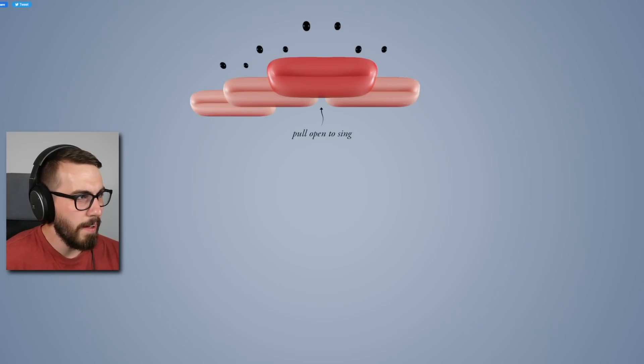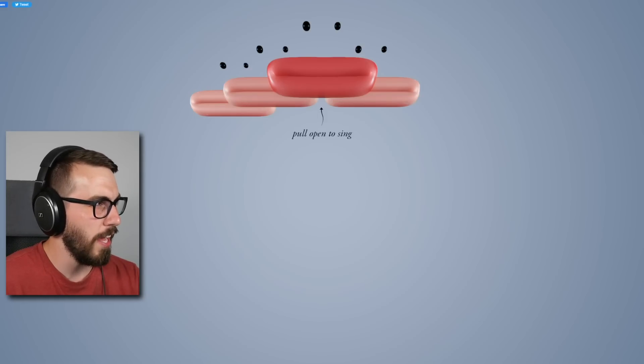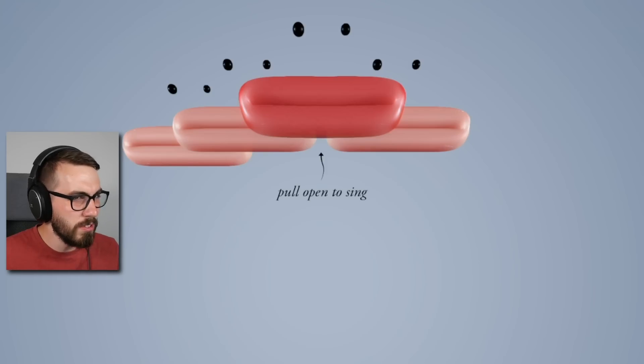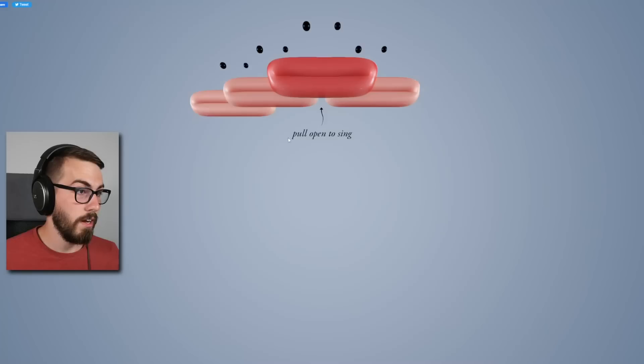This one looks pretty simple. It's just a browser-based game from Adultswim.com — Adult Swim makes a lot of really cool stuff so I've got high hopes. There are four mouths, and this one is called Choir. That makes sense — it's a bunch of mouths making noises, that's what choirs are. Pull open to sing.